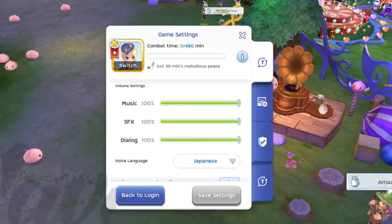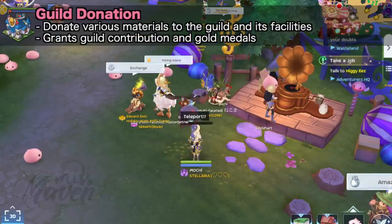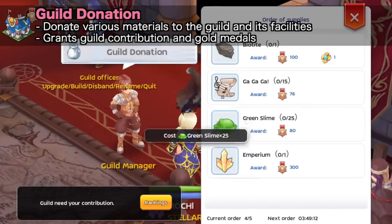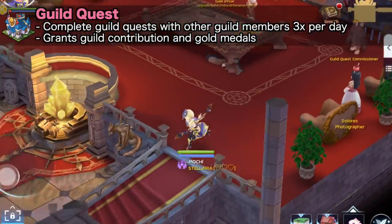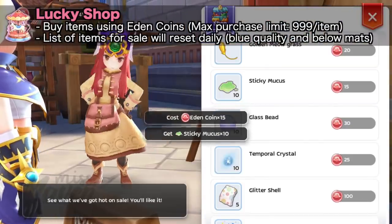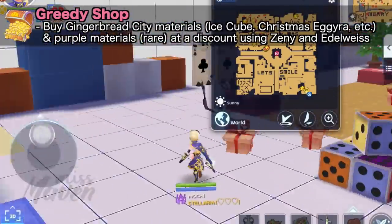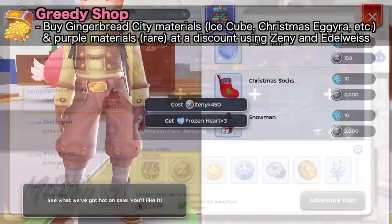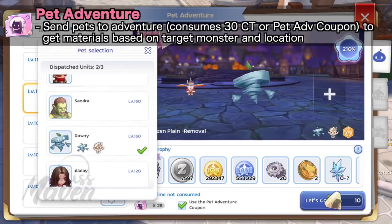Once you are done filling up your combat time and checking the exchange, you can continue doing other daily tasks such as donating to the guild, completing guild quests, and buying an item in Lucky Shop and Greedy Shop. Finding the Greedy Shop on your own can be often time consuming, so it's okay if you don't do that every day. You may also consider doing the pet adventure once daily if you have the pet adventure coupon from the Great Mentor's License Shop.